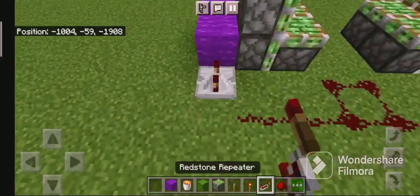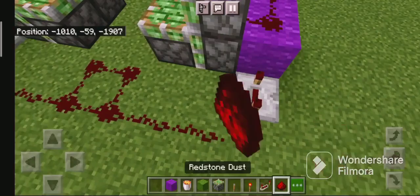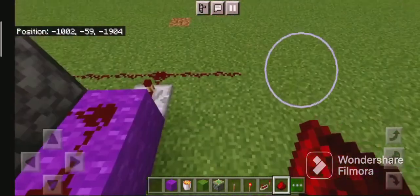In this trap you fall into lava with cauldrons and honey blocks below it, controlled by a redstone trapdoor. You will be held in by pistons so you can't move, and it will burn you.